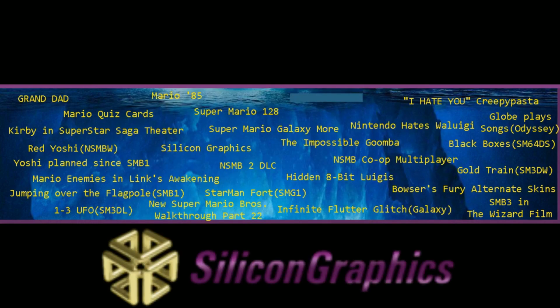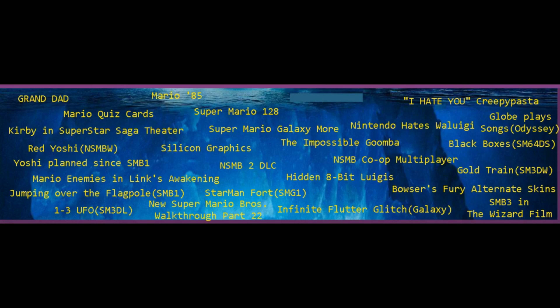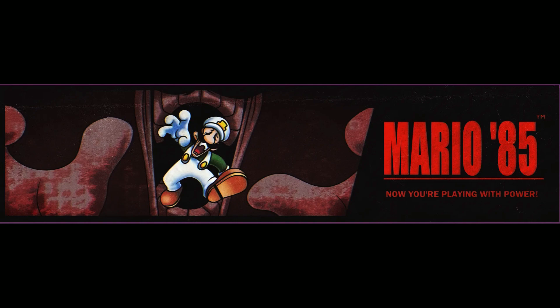Silicon Graphics is the company that helped Nintendo create the Nintendo 64 and the Super FX chip that powered games like Super Mario 64. Super Mario Galaxy More: Super Mario Galaxy 2 was originally going to be an add-on for Super Mario Galaxy 1, with just more stuff added, which is why it was called Super Mario Galaxy More. Black Boxes: in Super Mario 64 DS, Wario is the only character that can break black boxes.